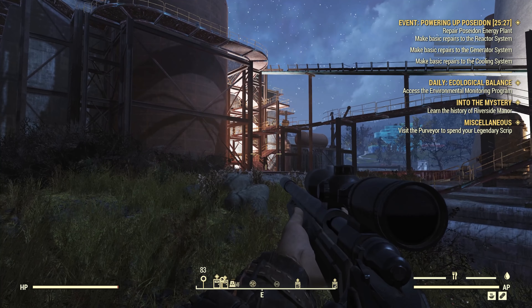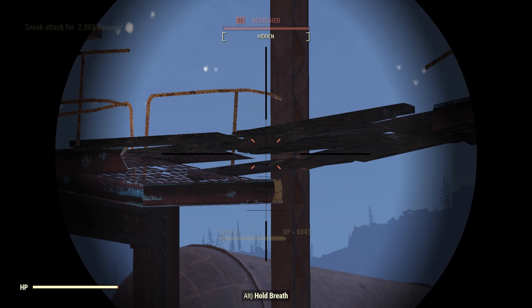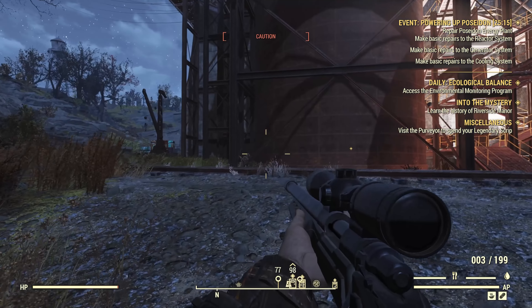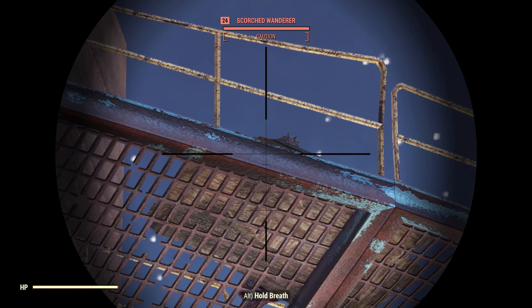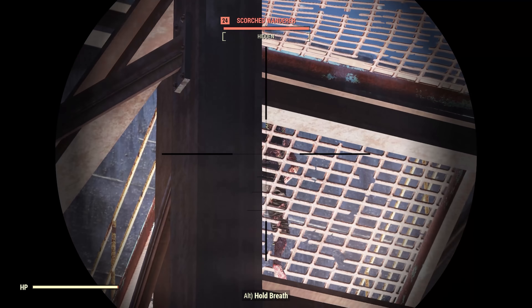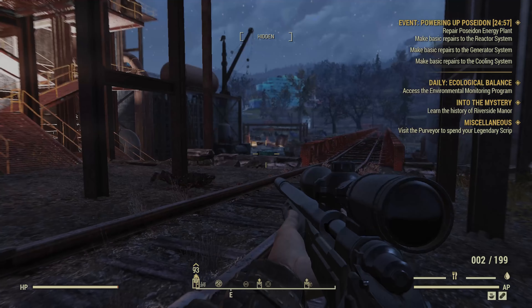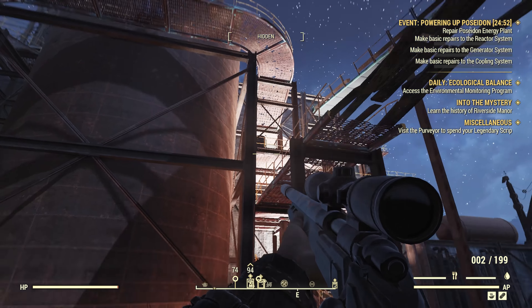The event's going off again — Level 2 nuclear alert. I guess whenever we're here that event is going to go off. But we've done it once and we know the plant is fine, so let's not worry about that. We're just going to go around the outside, casual, and do what we want to do.